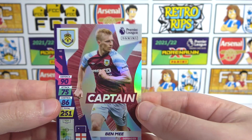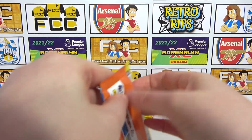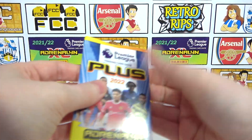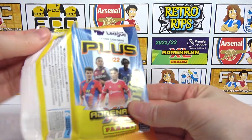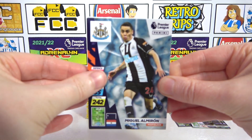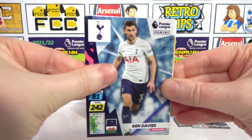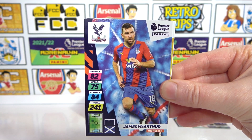And a Ben Mee Captain — we have Burnley done. So two out of the 10 inserts. Where's all the base we need? We have Elmiron — at least that's a different one, I guess. Not a need. And Ben Davies. McArthur — no.